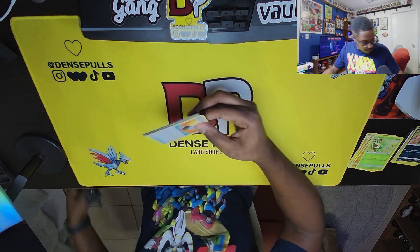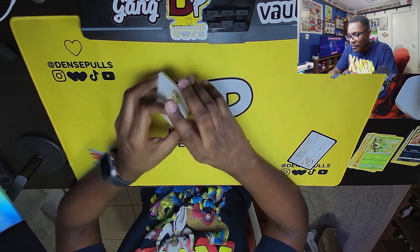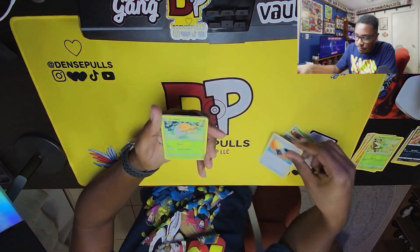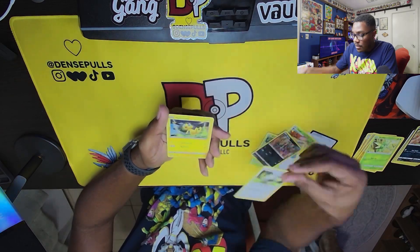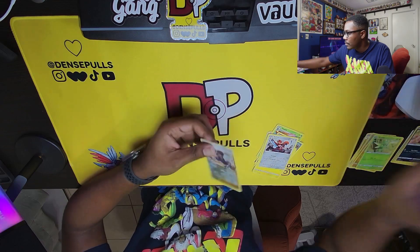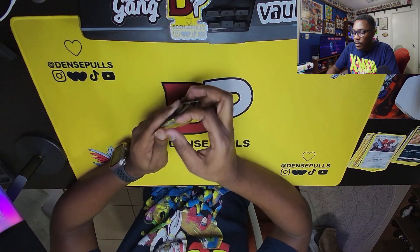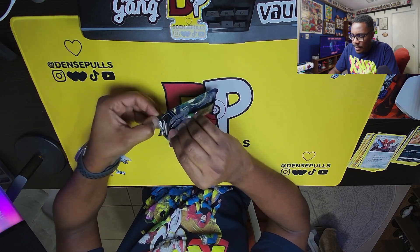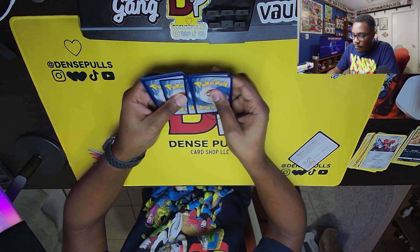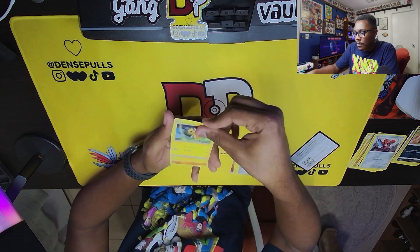I don't think I've had this good of luck with Crown Zenith before. If you don't have a Sam's Club near you, definitely check out the DensePulls card shop because he's on Whatnot and has access to a Sam's Club — he can get stuff out there anytime. We got the signed Nessa card there. I don't even know if that's worth anything, but I like the signed cards personally, so I'm going to sleeve that up. If you don't have a Sam's Club, don't feel out of luck — he can pick up boxes and pull stuff online so you see right away if you pulled something.